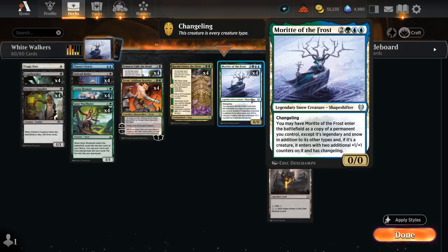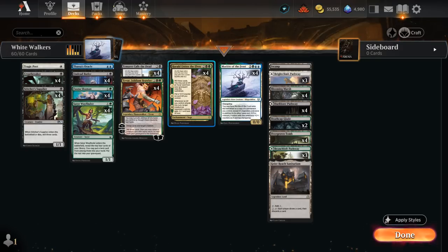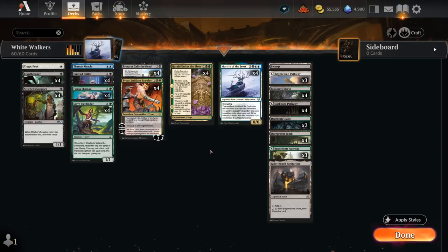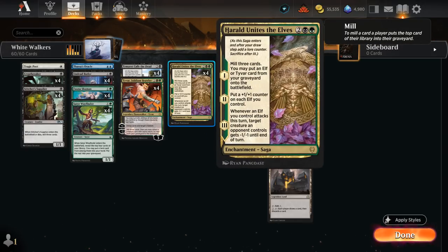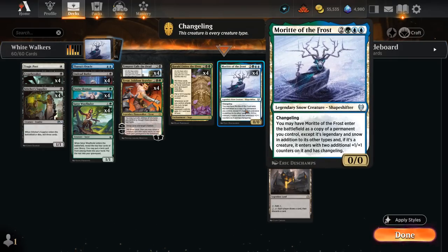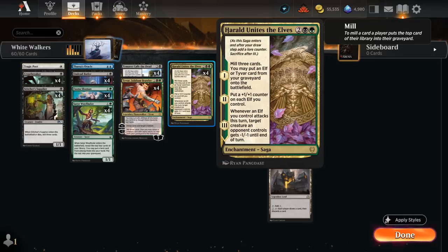Our goal is to copy Harald Unites the Elves with Morit of the Frost. We now control a legendary Harald Unites the Elves which will immediately trigger the first chapter, milling three cards and putting an elf or Tyvar from our graveyard onto the battlefield. We get back another Morit copying Harald — we'd briefly control two legendary copies, which triggers the legendary rule, so one goes back to the graveyard, and we repeat the loop, milling our entire deck.